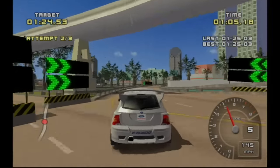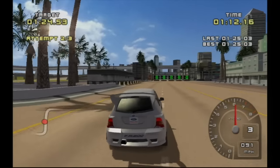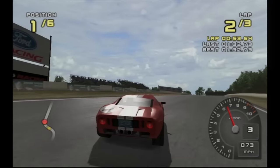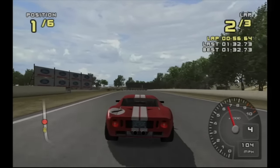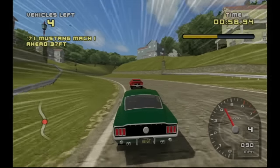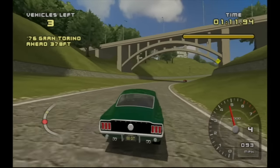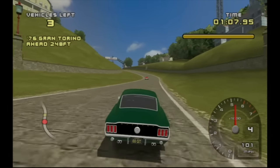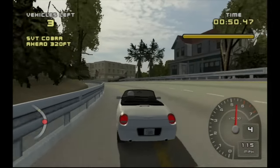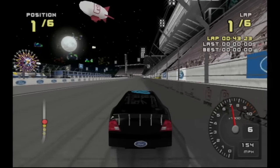Instead we get a completely fictional lineup of courses spanning a diverse set of environments. In this way, Ford Racing 2 reminds me of the Ridge Racer series — and trust me, this is a good thing. The track designers at Razorworks Studios did a phenomenal job with their own creations without being hindered by reality. Much like Namco, the developers seem to have a firm grasp on what makes a track good. 14 of the courses take between 1 and 2 minutes to complete, which is the sweet spot in track length. The two oval speedways clock in at under a minute, which is acceptable for a speedway.